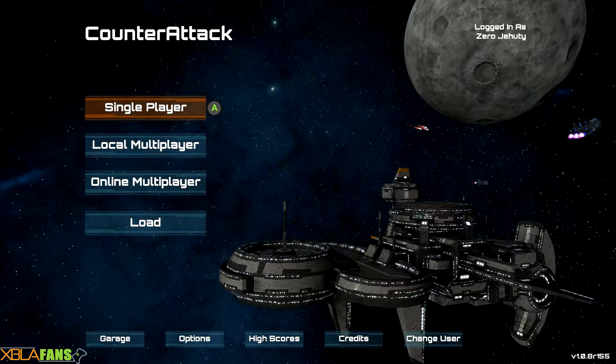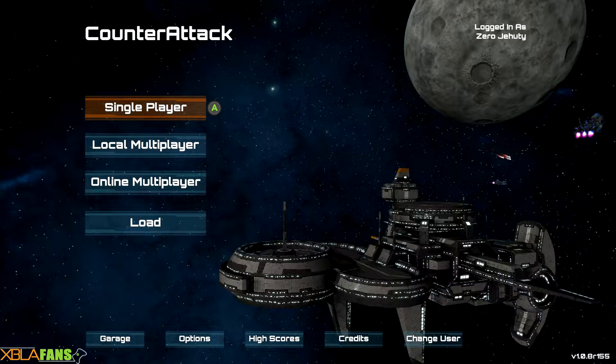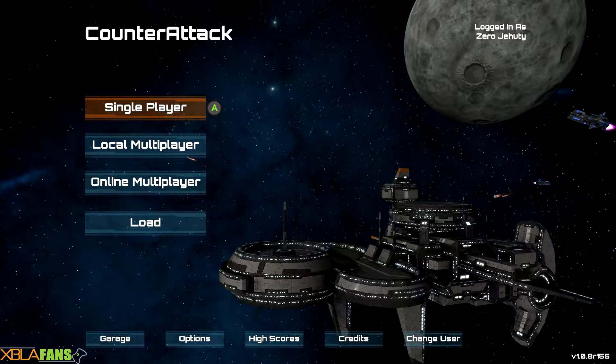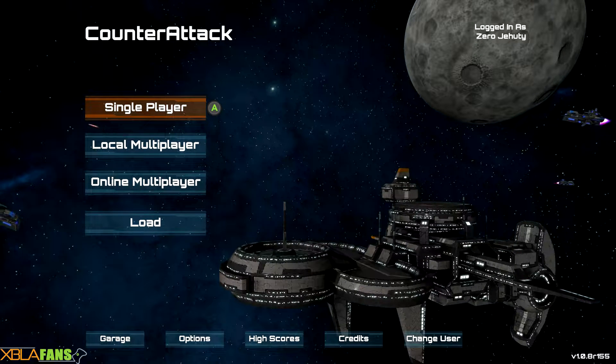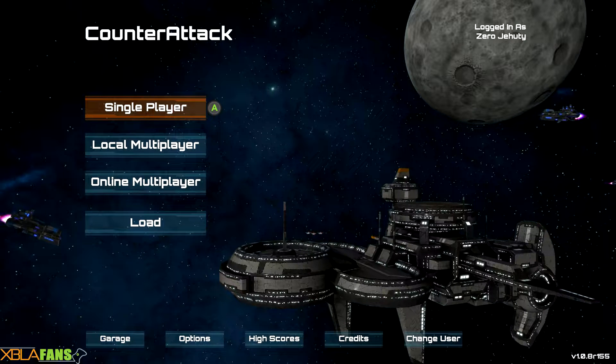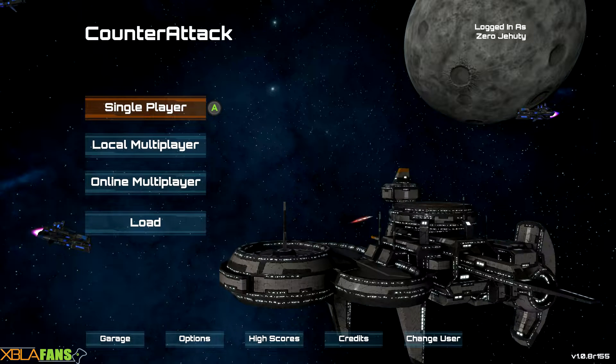Hey everyone, ZeroJD here with the XFLAFans channel. I'm here to give a quick taste of Counter-Attack, a side-scrolling shooter where you are fighting off an army of AI who pretty much just wants to destroy humanity. I believe it started out at a mining outpost — the AI got a little bit out of control and it very much snowballed from there.